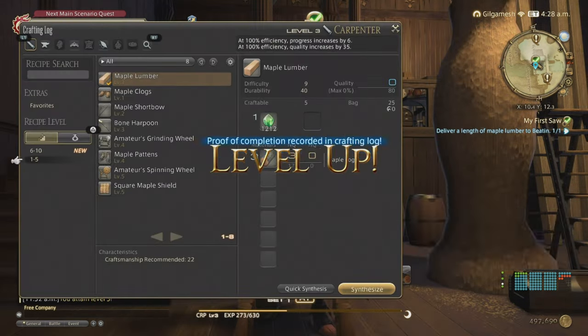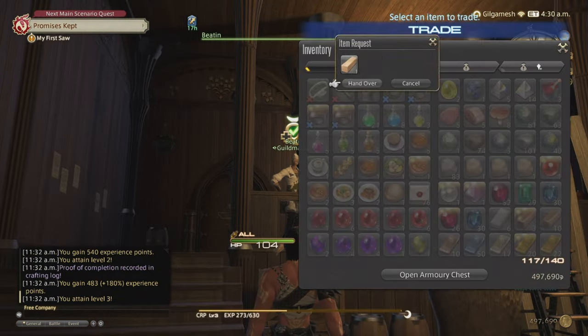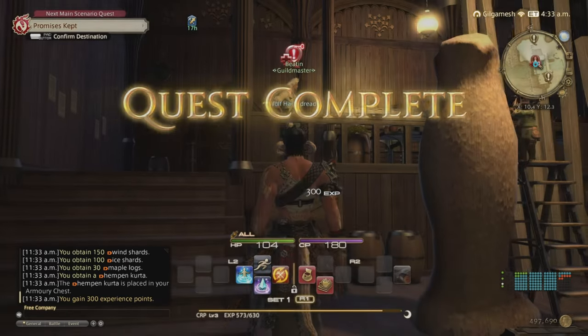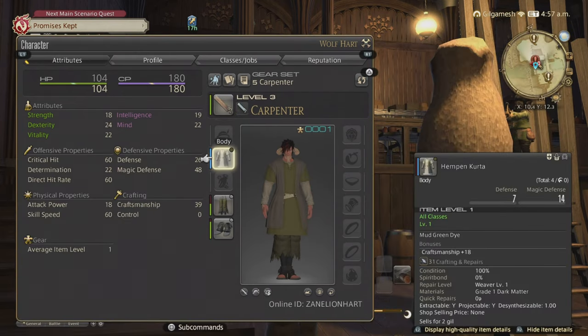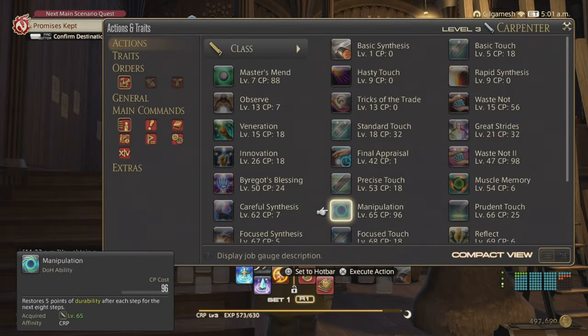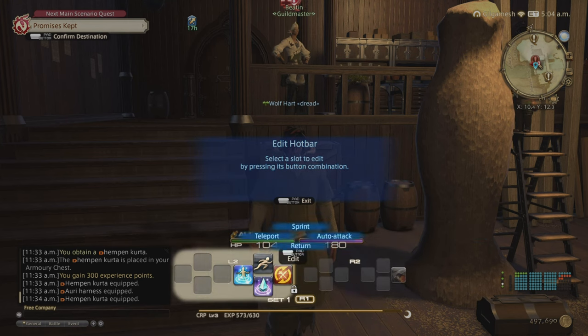We get to level 3 by making the first item. Each piece of gear will have stats, so the higher you go the more stats you'll get. It's very important that you keep up to date with your gear and your class quests. The only ability you get through the class quest is at level 65; everything else is just by leveling up.